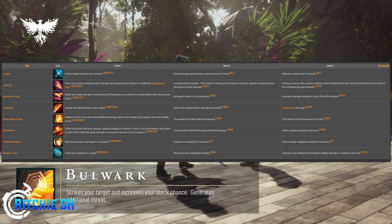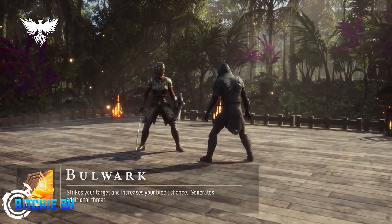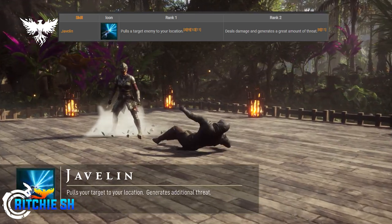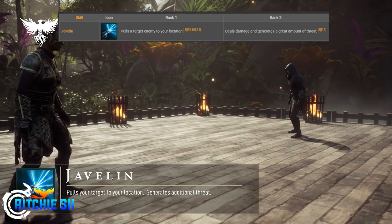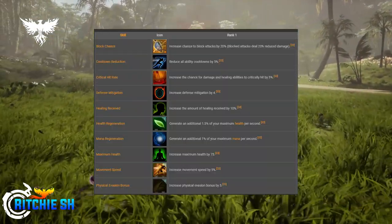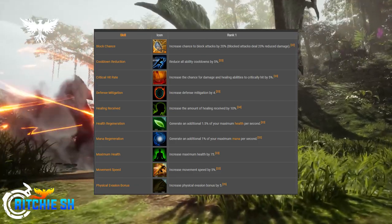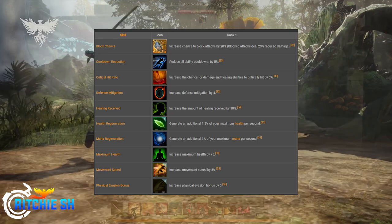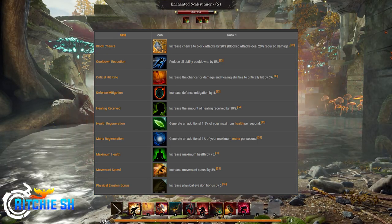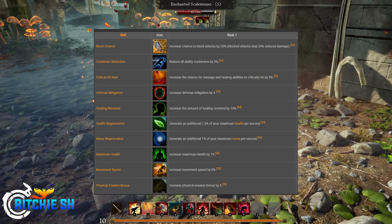Most of the abilities will also generate threat, as aggro will be a key mechanic. The Javelin in Alpha 1 had an upgrade that allowed it to generate threat when specced into. There were also a number of passive abilities in Alpha 1 that could be specced into, doing things such as regenerating health, increasing movement speed, reducing cooldowns, and increasing damage mitigation — your standard passive abilities you'd expect in MMOs.